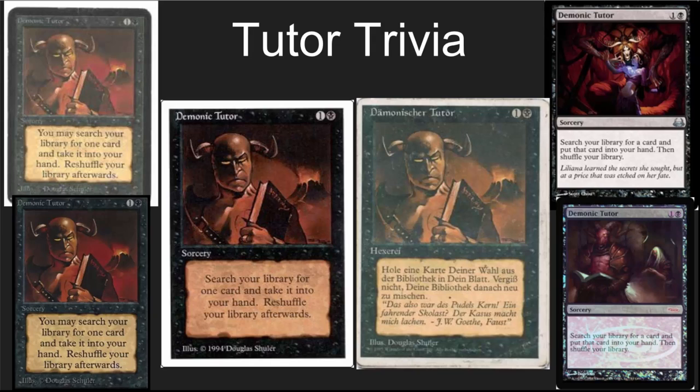A little bit of trivia about tutors before we go into the list. Demonic Tutor has been printed several times and there are some really cool versions out there. Wizards of the Coast removed the pentagram from it for a very small printing — not the printing most people would think, but it was removed off of his forehead for Summer Magic. That is one of the most expensive tutors out there. I have only seen one in person; they're crazy expensive and super rare. Interestingly, there appears to be a second pentagram on his chest that is still on the artwork — what a weird way to do that.